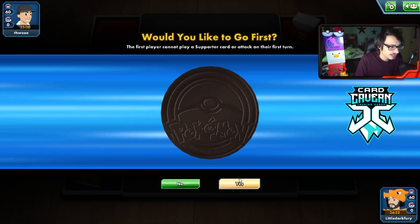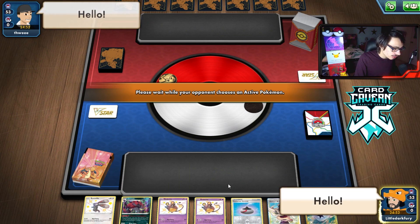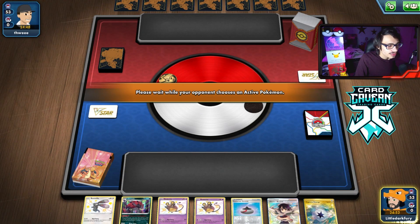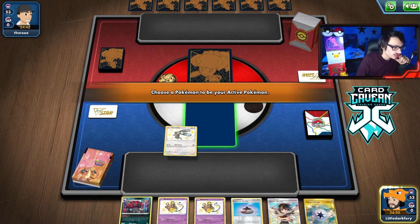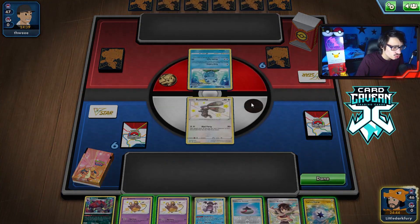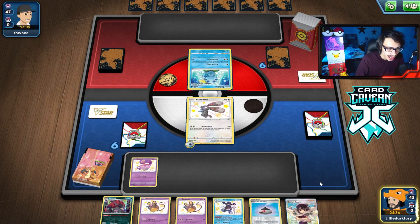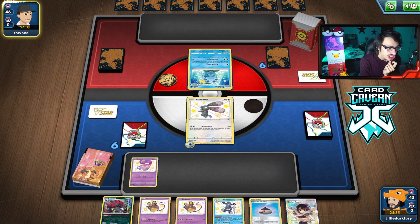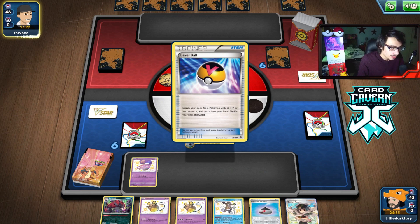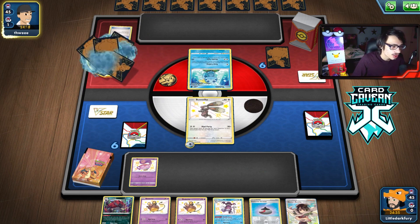We're going first again. We have a Bunnelby start — this hand's actually not too bad as long as we don't get donked. We have Bunnelby and Capture Energy. I'll grab Poltergeist or Snorlax to have T-Break ability — or Zoroark. We're playing against what looks like an Inteleon deck. Even if it's Urshifu, Poltergeist's typing against Urshifu isn't bad, but Rapid Flow is still really hard to play around. Let's see if it's a spread deck — Jolteon, Urshifu, or Dragapult — the three big decks we want to avoid.